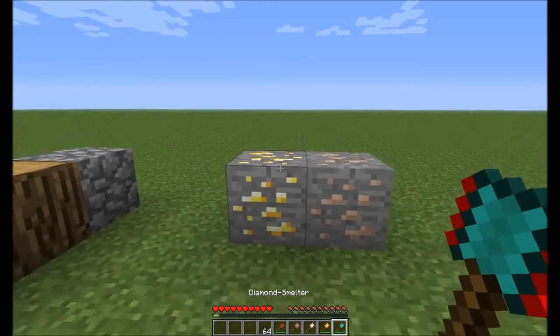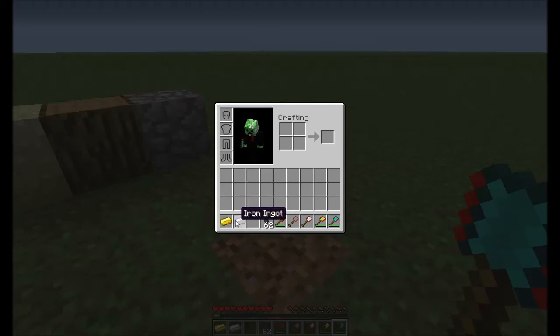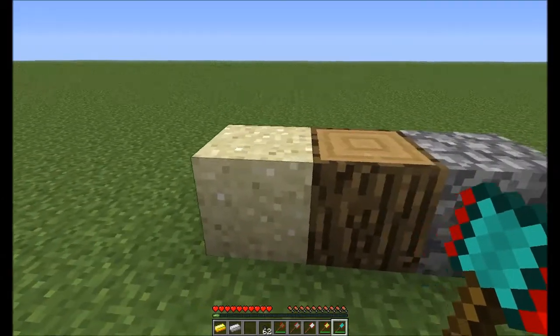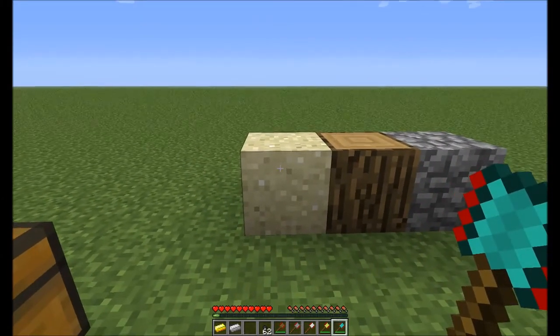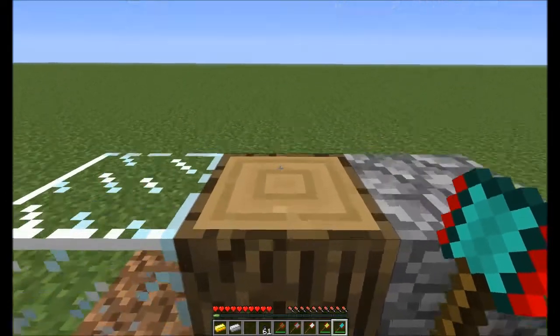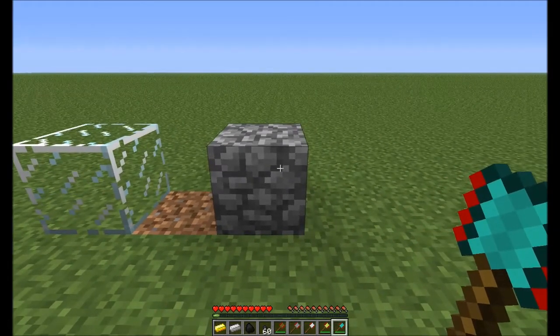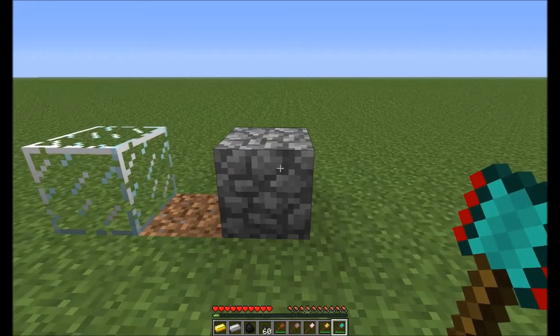I'll right click like so and so — and see, it smelts them instantly into a gold ingot and an iron ingot. You can also use the smelters to right click on sand to turn it instantly into glass, use it on wood to instantly turn it into charcoal, and instantly change cobblestone into stone.